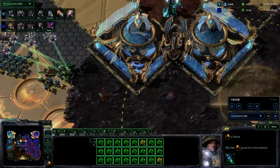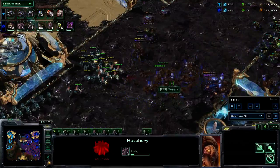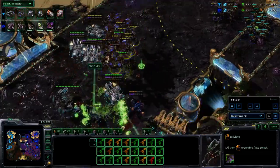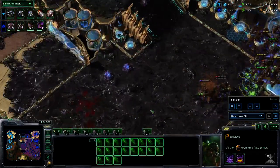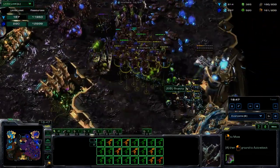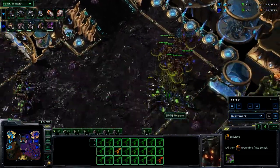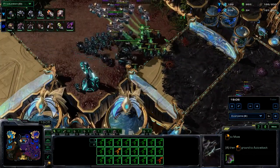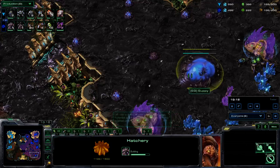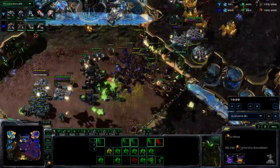The main base is starting to mine out of minerals and the natural is likewise on its last legs — Suppy really needs to secure a fourth base to have two mining bases at all times. Windy is doing such a good job of splitting his forces: a consistent task force threatening the fourth base while the main army postures very aggressively against Suppy's main force. The mutalisks fly straight into a few marines — three-three upgrades not quite finished. What I'd really love to see Suppy do is throw down some static defense; his constant refusal to do that is starting to hurt him.